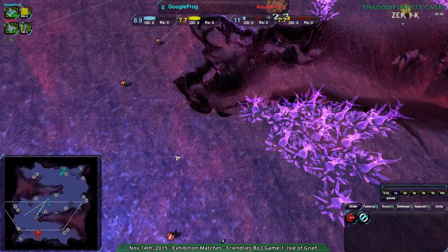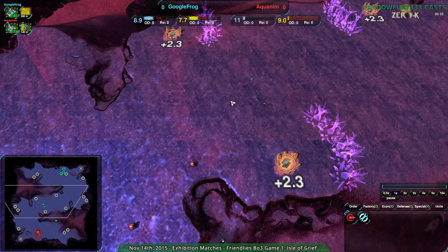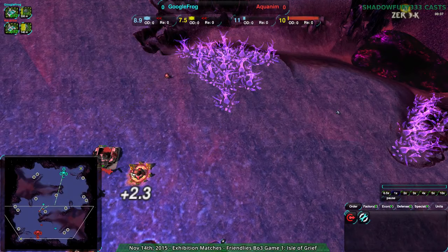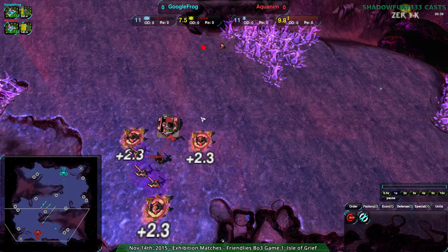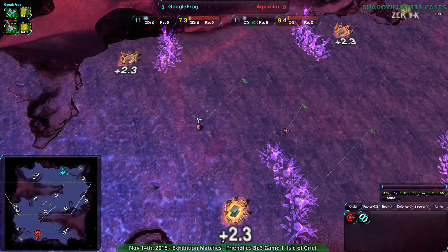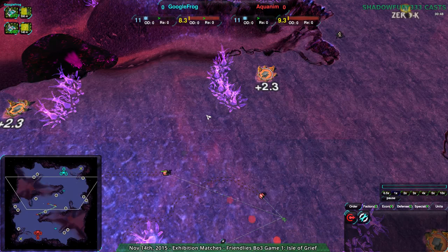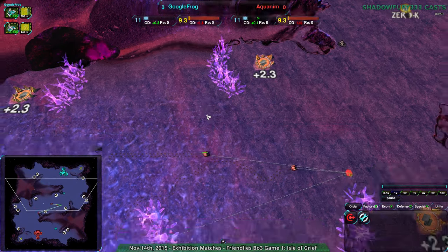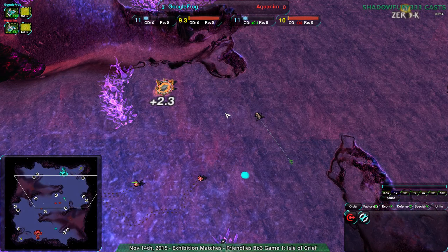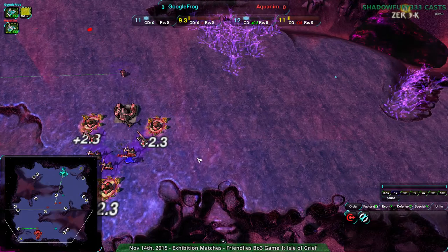Aquanym going for shieldbots — very solid choice. Shieldbots right now are considered to be, if not better than cloakybots, at least more reliable. They've gotten a lot more popular recently. I think in large part because of the jumpbot matchup — cloaky versus jumpbot has, as it's been explored, been found to be more and more jumpbot favored. But shieldbots are generally a solid factory; there's very little that they can't really deal with.